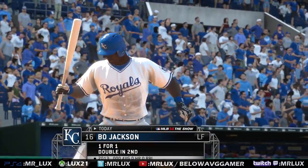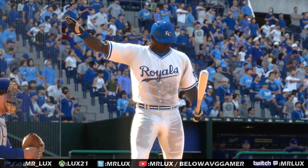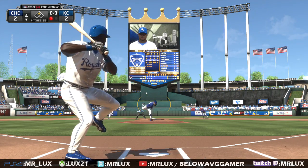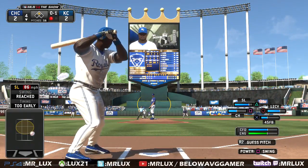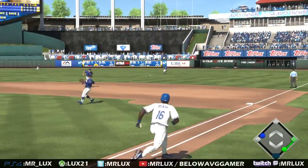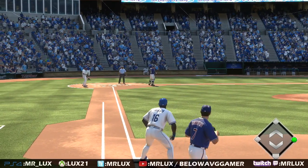Bo Jackson will stand in here — he doubled his first time around. Swung on and missed for the first strike. And now a base hit sharply on the ground and that's through — a base hit, the throw home. And that's going to play the go-ahead run from second as they move out in front here three to two.